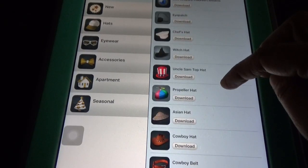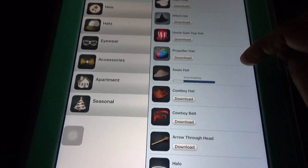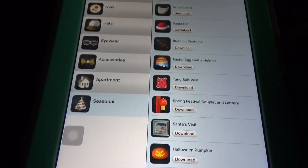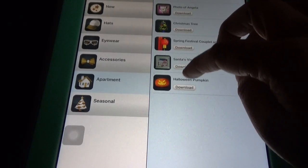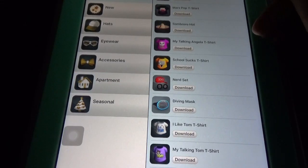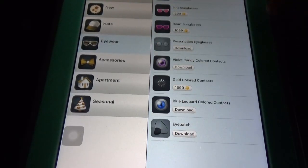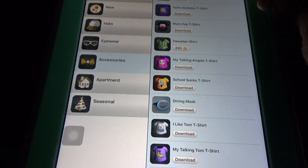There are some cool options like cowboy hat, cowboy belt, and seasonal items — like you can put a pumpkin there. You also have My Items showing all your items and new items. There are accessories and everything available.